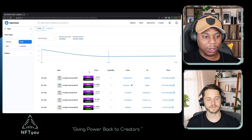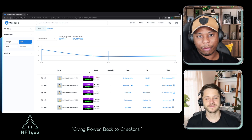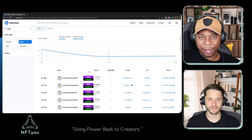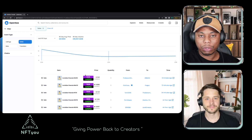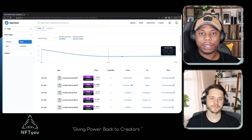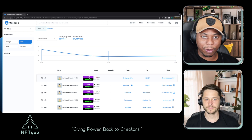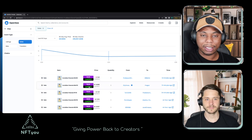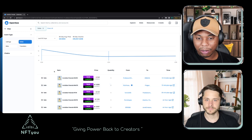A lot of people ask about these purple boxes visible inside OpenSea. These show you the rarity and actual rank from Traitsniper. If you click one, it takes you directly to Traitsniper. The reason it currently says null is that Invisible Friends hasn't been revealed yet — that's what those boxes are all about.